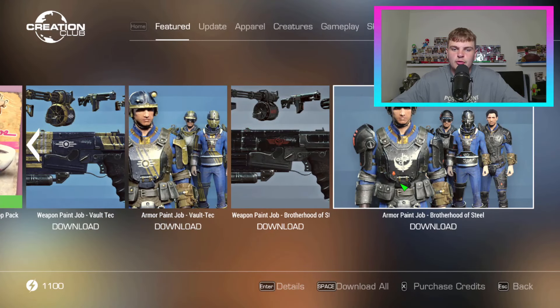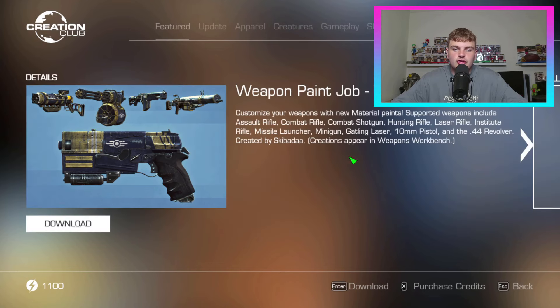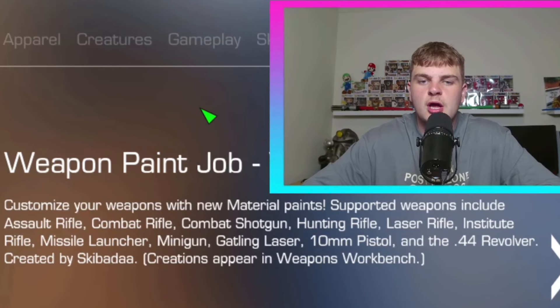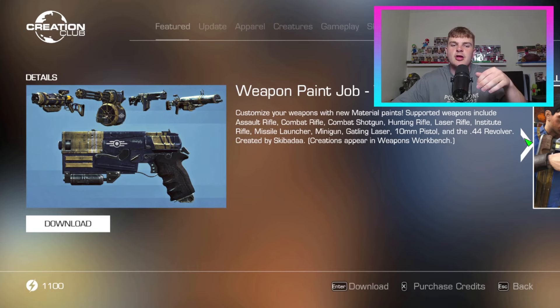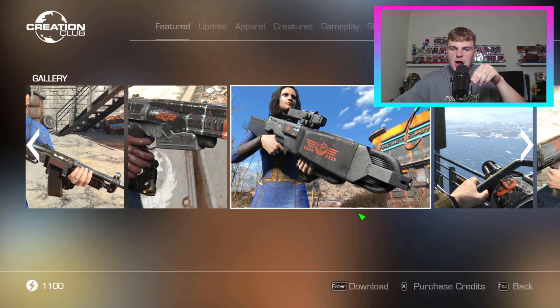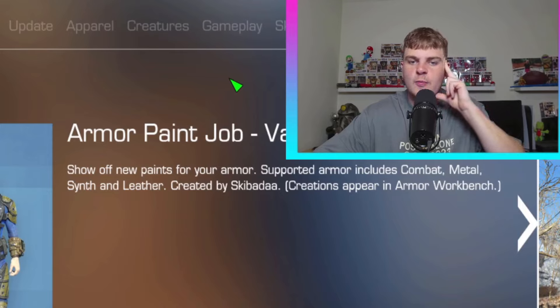We also got some free skins: the Brotherhood of Steel weapon paint job and armor paint job, and the Voltec weapon and armor paint job. Customize your weapons with new material paints — supported weapons include the assault rifle, combat rifle, combat shotgun, hunting rifle, laser rifle, institute rifle, missile launcher, minigun, gatling laser, 10mm pistol, and the .44 revolver. Basically every single weapon in this game you can put Voltec on. Armor paint jobs support combat, metal, synth, and leather armor.